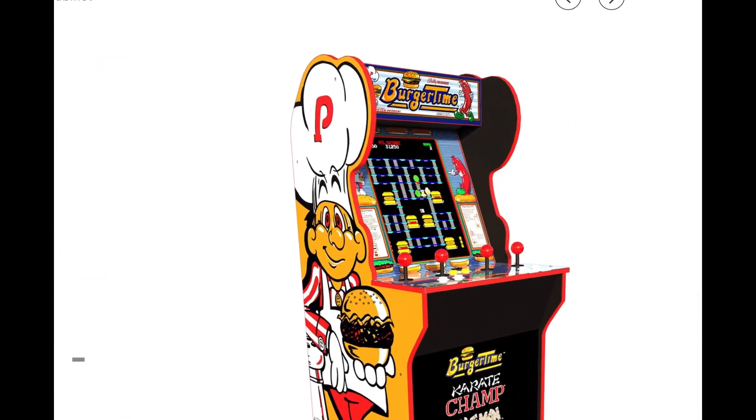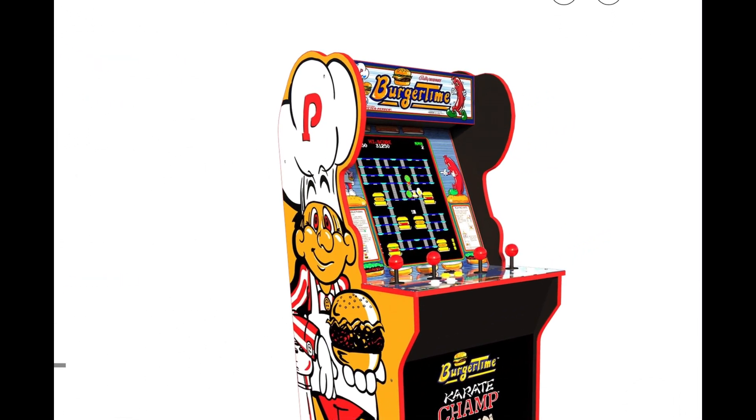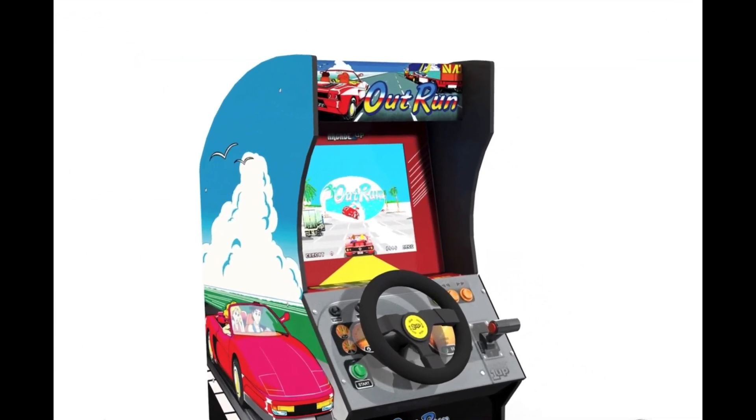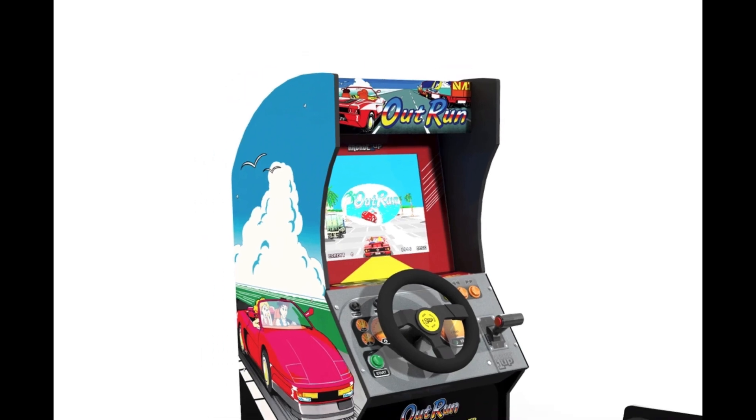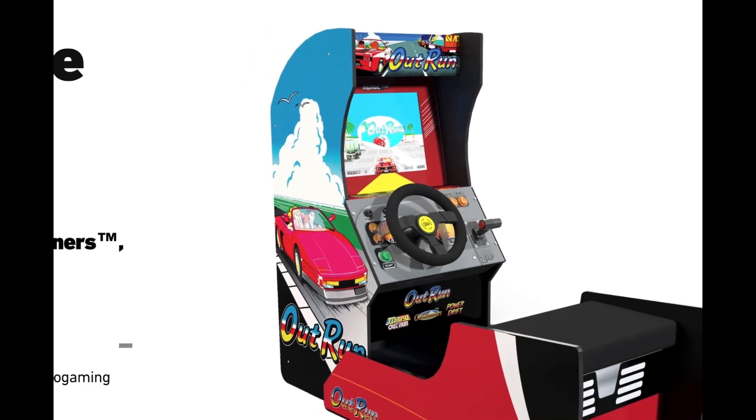With the BurgerTime cab, obviously that was a very specific look they were going with for the side panels, so it's not really fair to compare that to the new wing design. And of course, we should have seen this coming with the OutRun cab — there's really no reason why this marquee is pressed in. I know line of sight has been an issue for some, but in this cab specifically, you're seated, so that really shouldn't matter at all. It just doesn't flow that well for me, but it's not as dramatic as it is on the Legacy cabs.